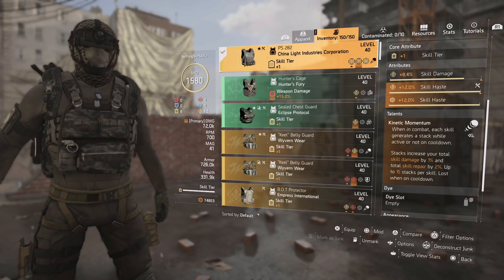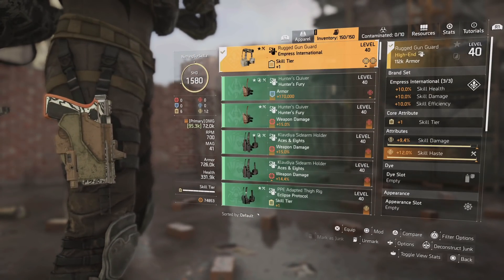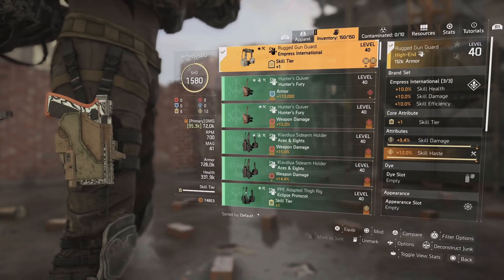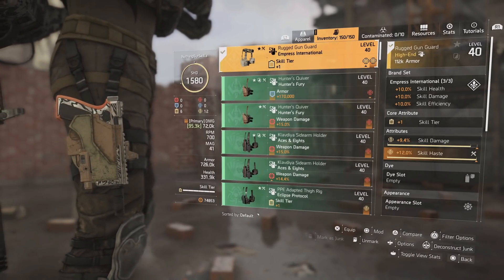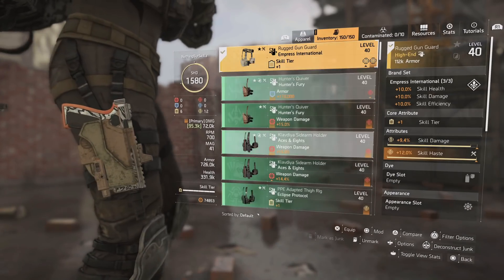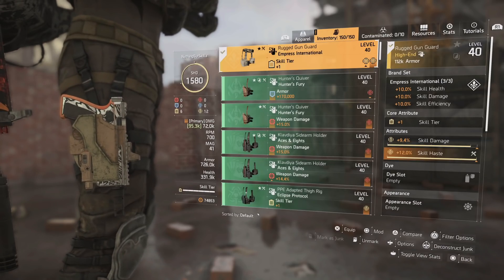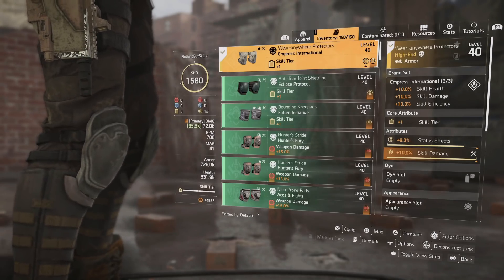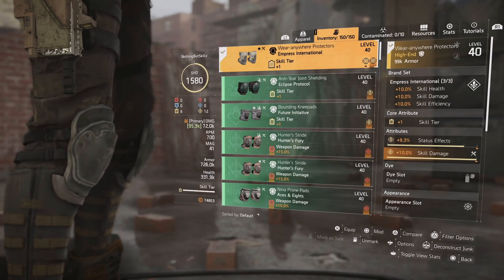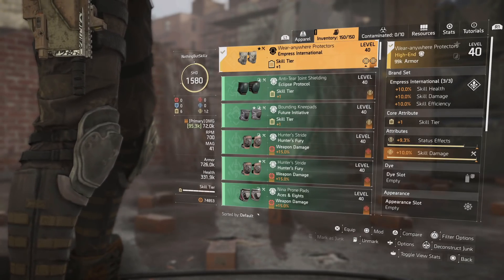Kinetic Momentum is one of my favorite skill build talents — I love running this over Glass Cannon any day of the week. For the holster, I went with Empress International, giving us skill tier, skill damage, and skill haste. You could go with the Waveform holster, but since a lot of you might not have it yet and are still grinding, the Empress works just as good. For the knee pads, we have our third piece of Empress: skill tier, status effects, and skill damage.